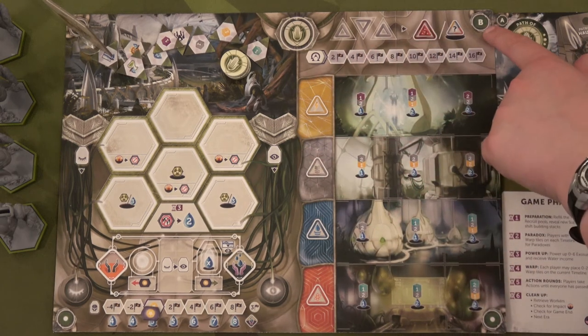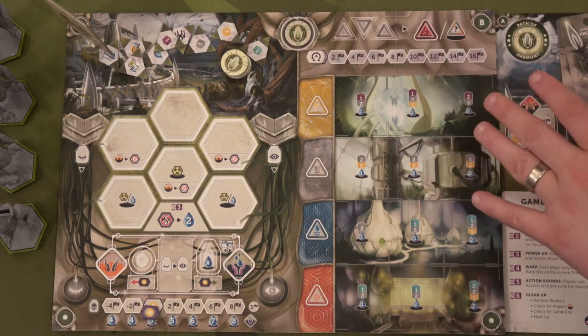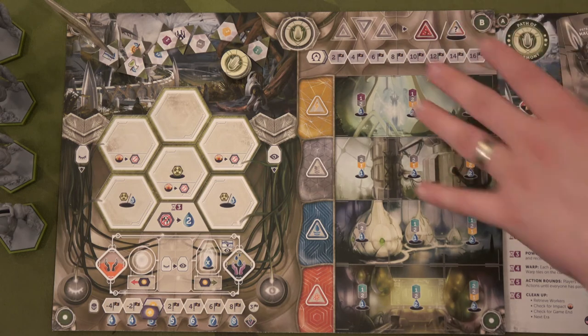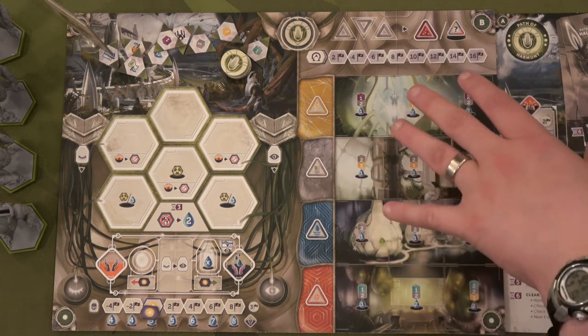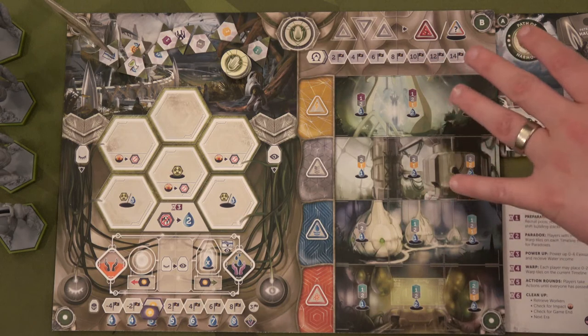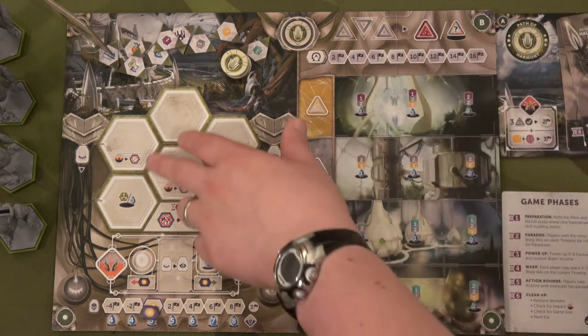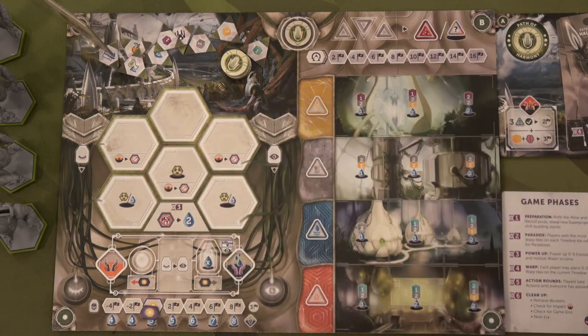You have an A and B side of the board. The A side is standard for everyone — it's the same for all players. If you want each player to have their own abilities and differences, you can play with the B side. I'm playing with the B side because I think it's cooler, but you definitely don't have to. I would suggest playing on the A side first so that everyone's on the same page.